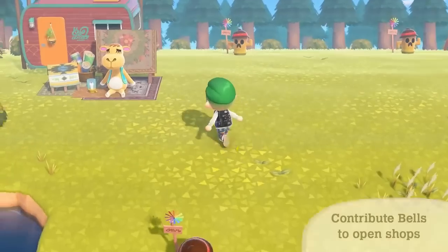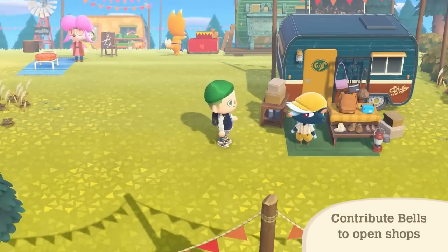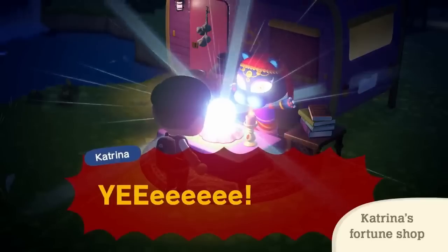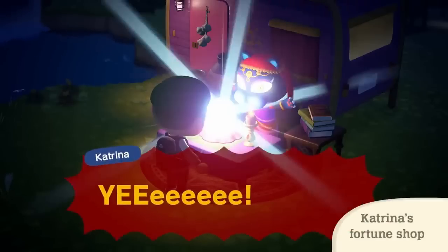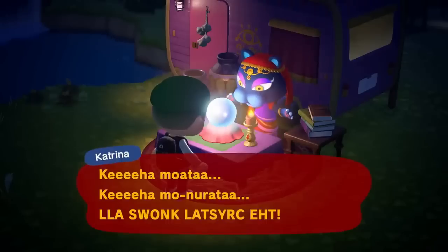Along with Harriet and our visiting characters being able to appear on Harvey's Island, we also get to see the return of even more old characters. One of which is our magical Katrina who is back at her fortune teller shop and will give us our daily fortunes once again. I'm so glad she's finally here — I really missed getting my fortune told and she looks amazing in this game.